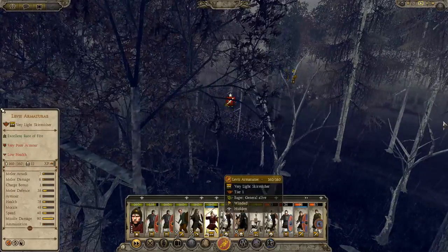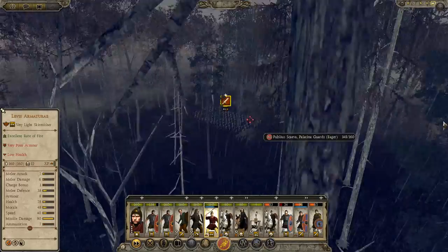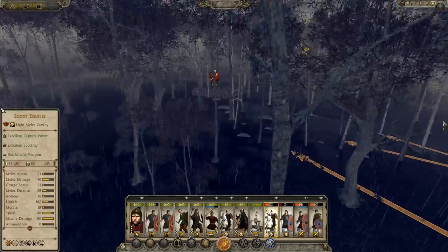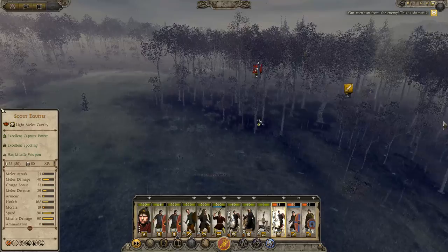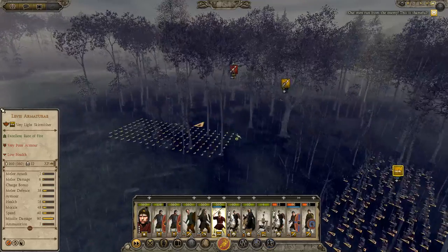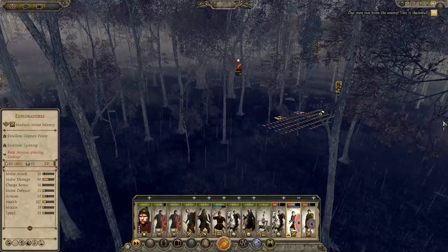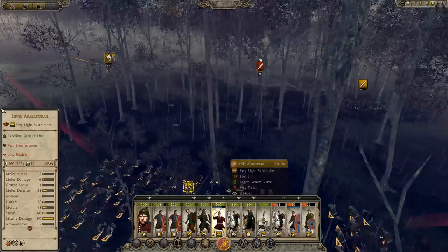We'll try and skirmish them using these guys, see if we can break them without having to get into melee. But if we do need to get into melee, that's what these guys are for. Our men are breaking off. Wankers. Come over here, use your javelins. This is cavalry. Where are these guys? They're here. Don't shoot just yet — we won't be shooting into their flank.